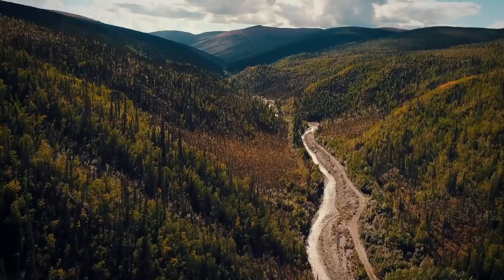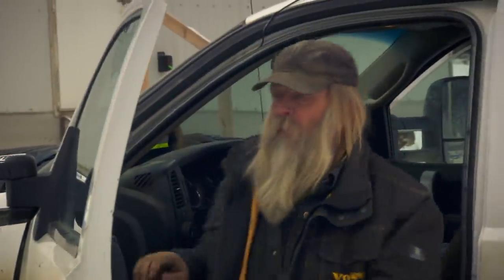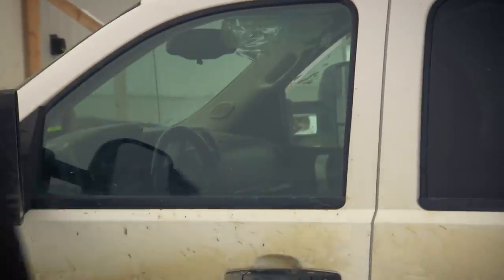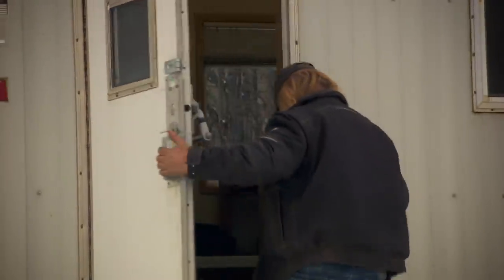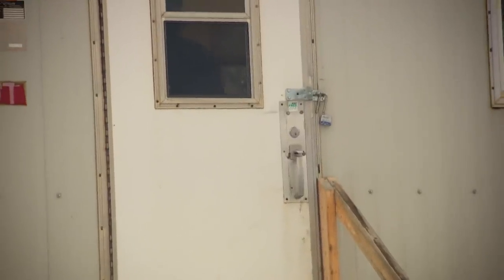The king of the Klondike, Tony Beets, needs to find new ground. After prospecting a piece of land on the other side of the megacut, he's meeting with drilling expert Liam Ferguson to find out if it holds big gold. So how did we make out? We found some pretty interesting stuff.